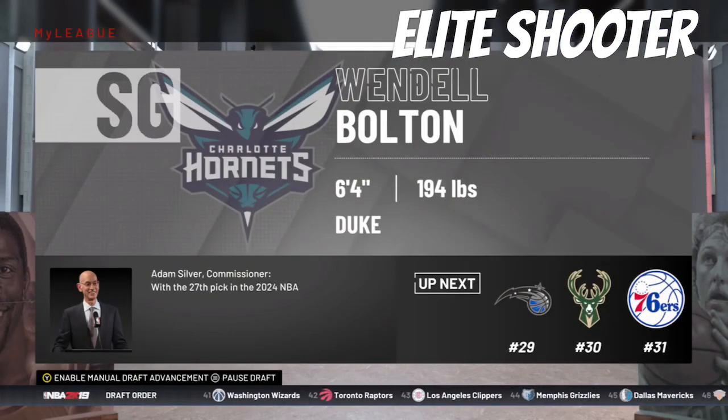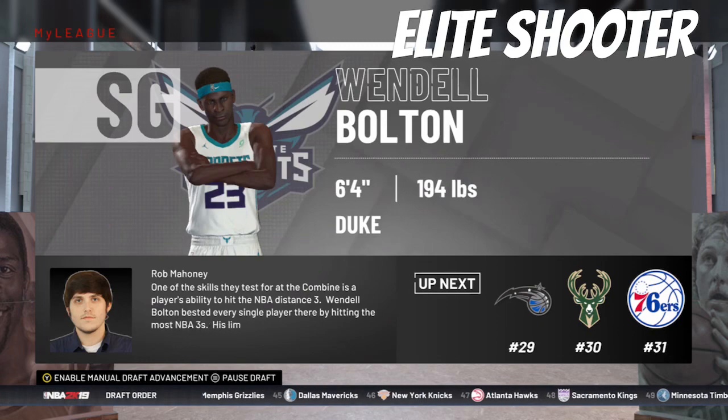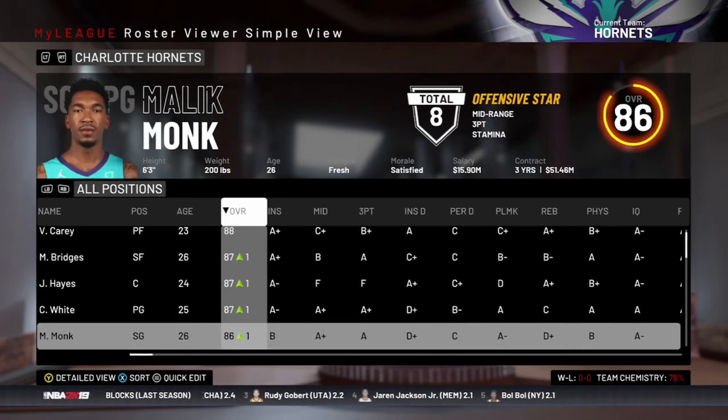With our first round pick, we're going to select Wendell Bolton, a shooting guard out of Duke. He's 6'4" and looks like a really, really good shooter. If he can develop into something we can play him. Here is the roster — we've gotten 88 overall as our best player, with 87 overalls across the board.